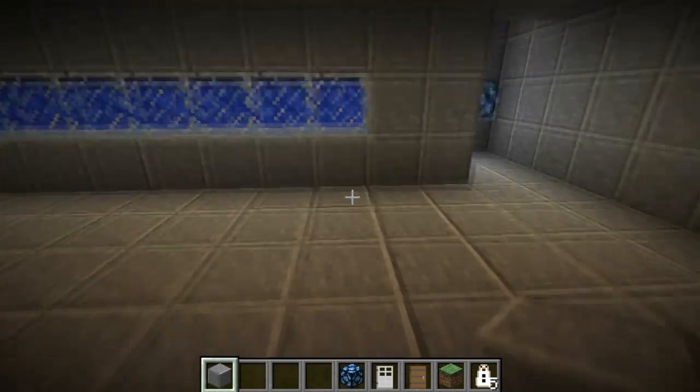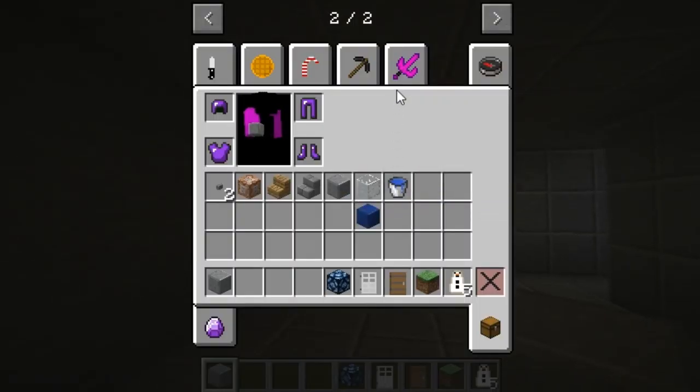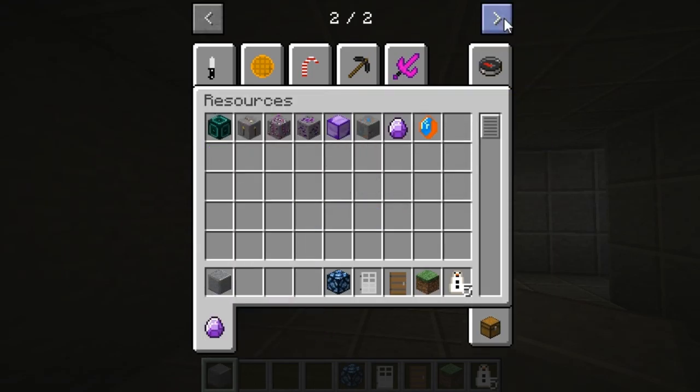I'm coming back to some Minecraft. We're here, I did some more clearing out, we have some news. This menu looks a little different — resources — they've developed already. Now they have different tabs now.